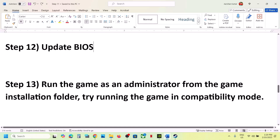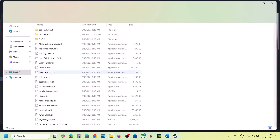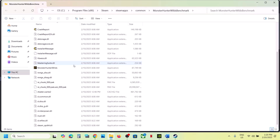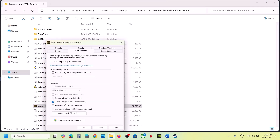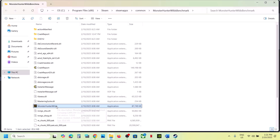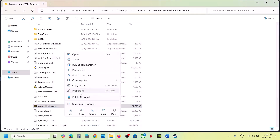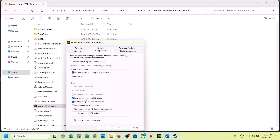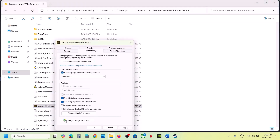The next step is to run the game as administrator from the game installation folder. Right-click the game in Steam, select Manage > Browse Local Files. Find the game exe, right-click, select Properties, go to the Compatibility tab, and check 'Run this program as an administrator'. Hit Apply, click OK. If still not working, also try selecting Windows 8 compatibility mode, then try checking 'Disable full screen optimization'. If none work, uncheck all boxes.